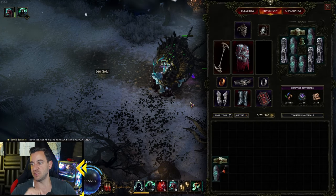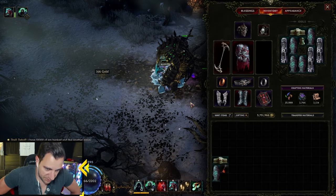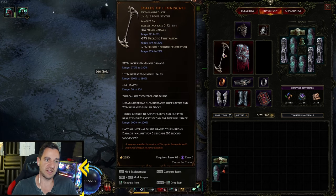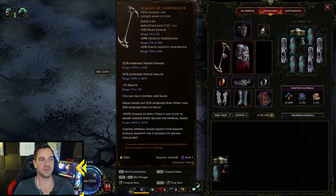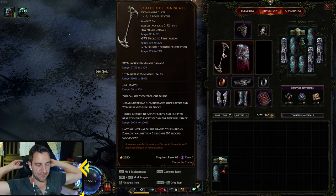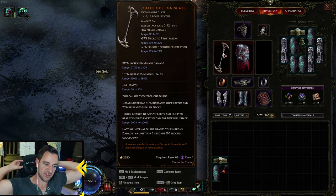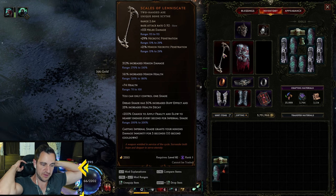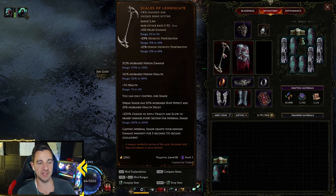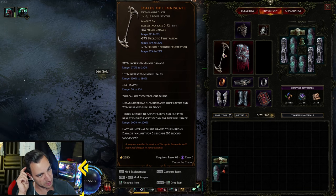Let's look at the items. You do need a bunch of items. This is a new item we got with this patch — the Scales of Lemniscate. It has a drawback, but it's also a buff and good in some other senses. You get 312% increased minion damage and 160% minion health, plus you get health yourself.